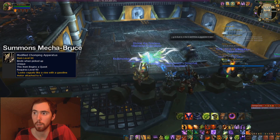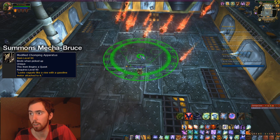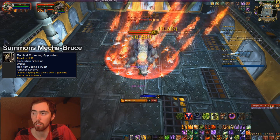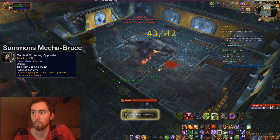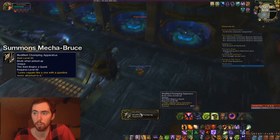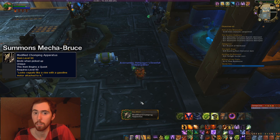For this one here, the Modified Chomping Apparatus — this summons Mecha-Bruce. What you do is you just have to fight Bruce, and whenever you kill him, you'll actually get the challenge card awarded to you. The thing is, I actually killed this guy twice. The first time I killed him, I had never done Brawler's Guild on this character, so I killed him once and I didn't get it. Then I went to the vendor for the challenge cards and bought another challenge card to challenge him again, and then it gave it to me. So if you don't get it the first time, buy a challenge card and challenge him again — that should probably give it to you.